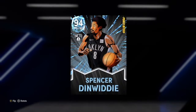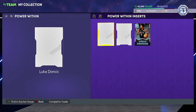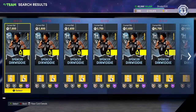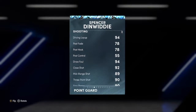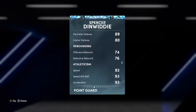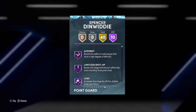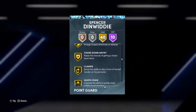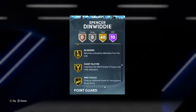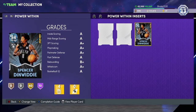Bob Sura wouldn't have been higher if this card hadn't come out yesterday — Diamond Spencer Dinwiddie. I think he's the most expensive at around four or five KMT. He's a 6'6" point guard with a 93 ball. His defense is solid, similar speed and lateral, but he's got gold Range and gold Quick First Step. His release is on the slower side but still really good, can play defense very well — a card I really like.